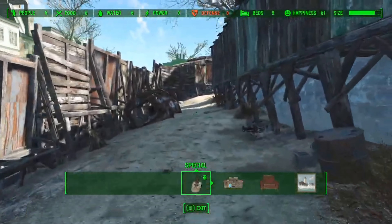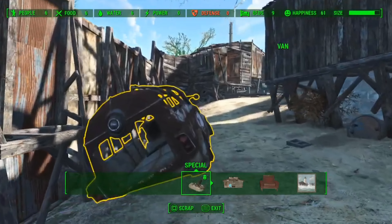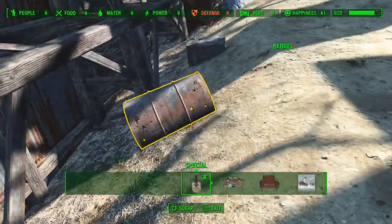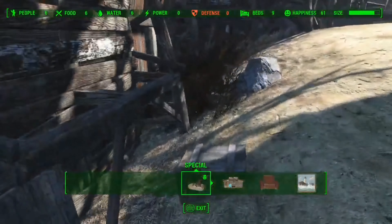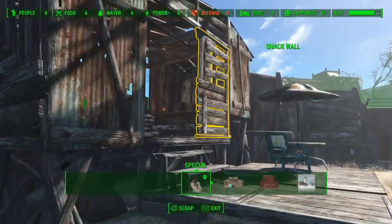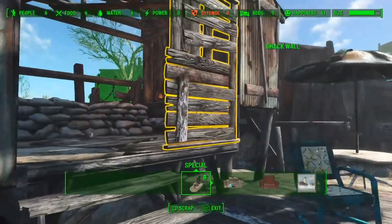Bunker Hill does have some objects in the settlement that you can scrap, like this car and a few more things laying around like cinder blocks and metal cans — nothing too major though. There are also quite a few little houses in the settlement. They're pretty small and don't serve any major purpose except for allowing the settlers to sleep. You can do whatever you want with those or build additional homes.